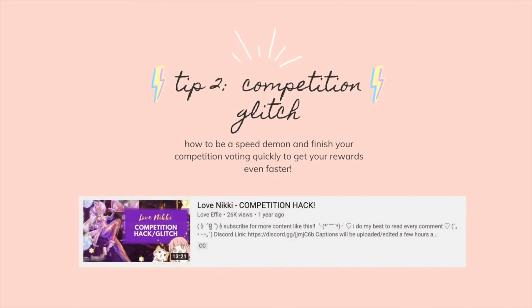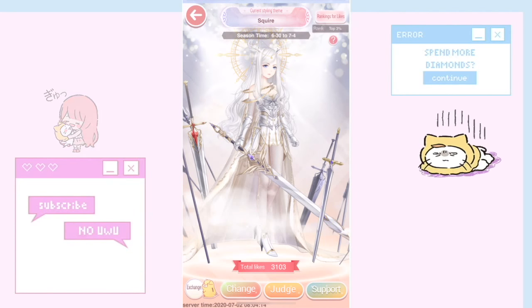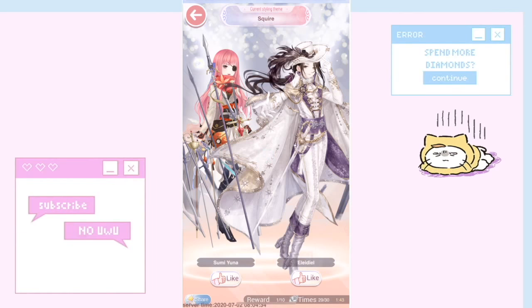Tip number two is to make voting a little better in the competition. There's a bit of controversy because you're not necessarily voting for someone you like — though you can if you try. For a more in-depth explanation, check the competition glitch video linked above. Essentially, press 'judge' and the second you do, click very fast on one of the characters.